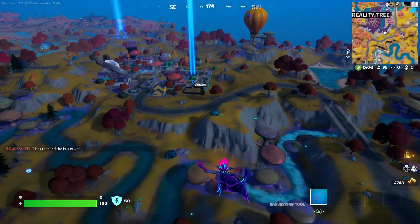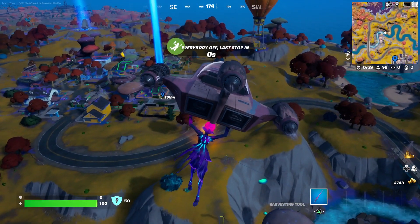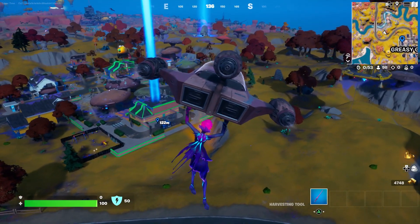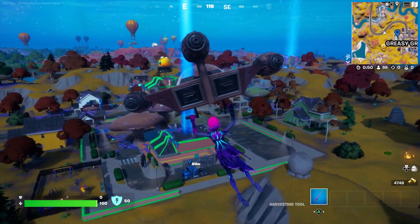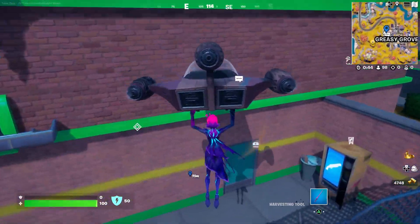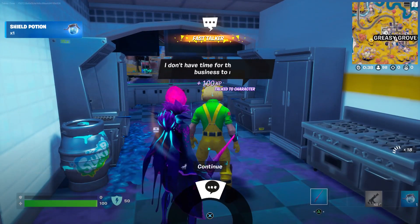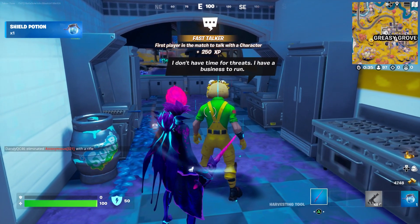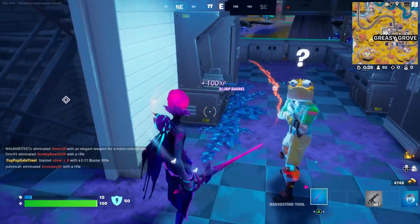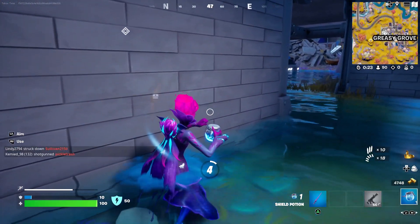I guess you could do it in Arena. And here we go — yep, look at all these people. You know someone's going to accidentally trigger the NPC or kill him and then it's game over. Will some of these people be nice? Probably not. Actually, nobody's landing here. So he's right here — deliver the Herald's warning. Not time for threats. I didn't even touch him — why did he get all mad at me? So that was easy.